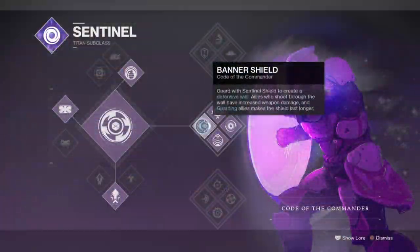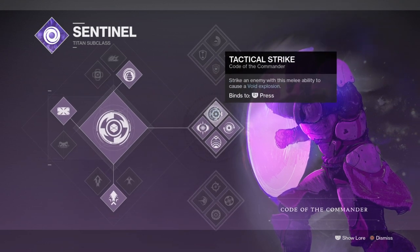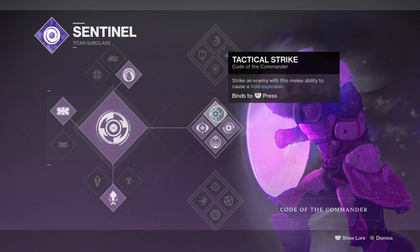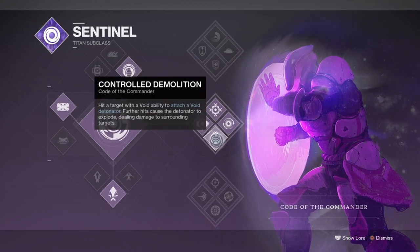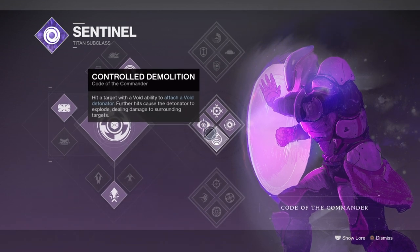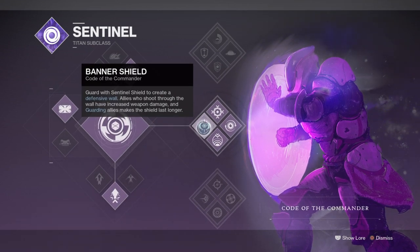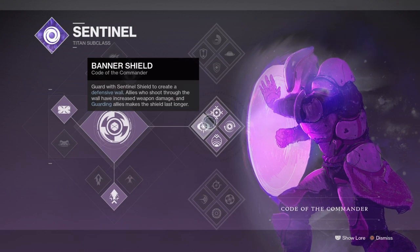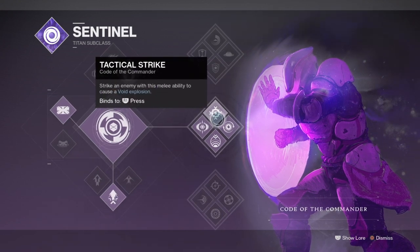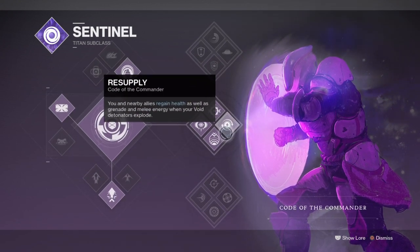Starting off with the subclass, we will be using the Code of the Commander subtree, and this is a fantastic subclass tree that doesn't get enough praise. This tree has everything: you have the ability to buff your teammates' output damage by creating a large shield for them, you can attach void detonators to targets that can explode and cause damage over time, killing an enemy with a void detonator can grant you melee, grenades, and health regen back, and lastly you will be creating explosions wherever you go.